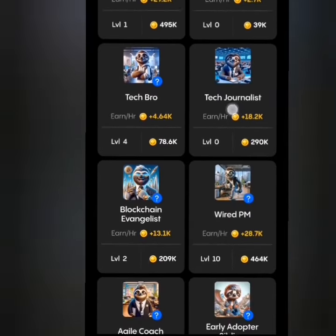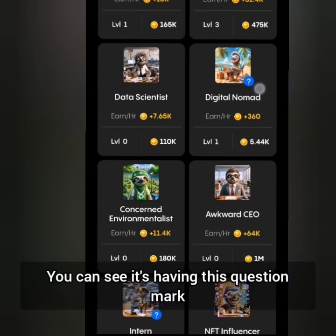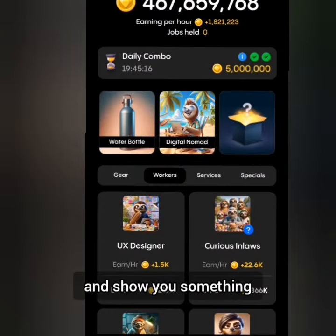The second card is under the Workers tab. Head to the Workers tab and that is Digital Nomad. I'm going to look for that — okay, this is it. You can see it has a question mark: get it or hire a friend. If I hire a friend I get a bonus, but I'll just click on get it for now.